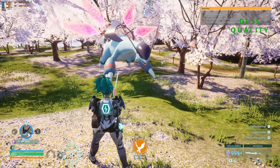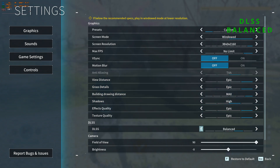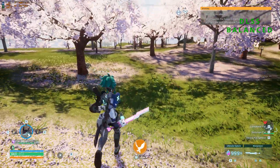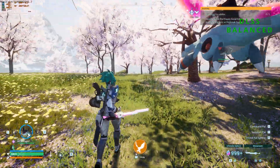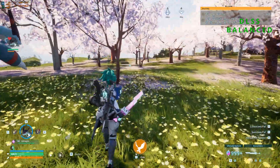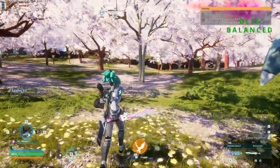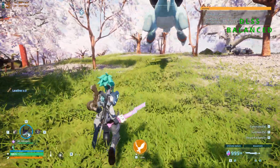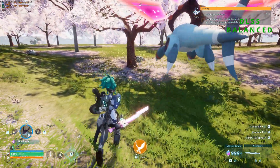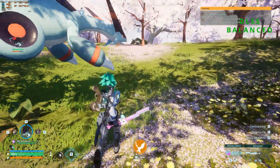Let's change it to balanced mode. In the settings, balanced does look a little bit more fuzzy — it looks like TAA, honestly, with that extra layer of blur filter on it. It is still looking good and you get into the high 150 fps, so it is actually really playable. If you have a medium setup, I'd recommend trying quality mode first, but if you still don't get enough fps, try balanced or the performance mode which we're going to test next.